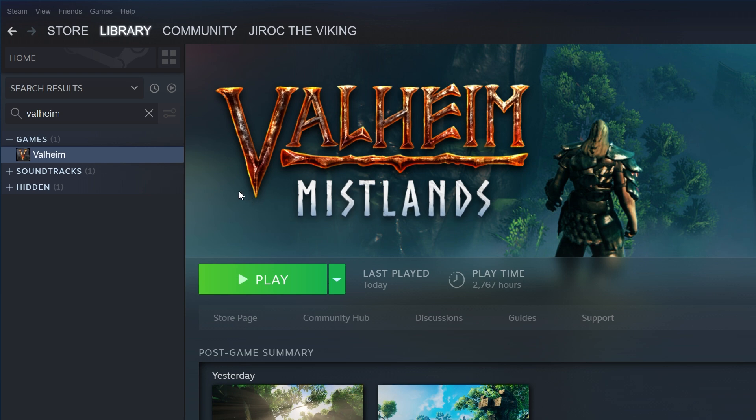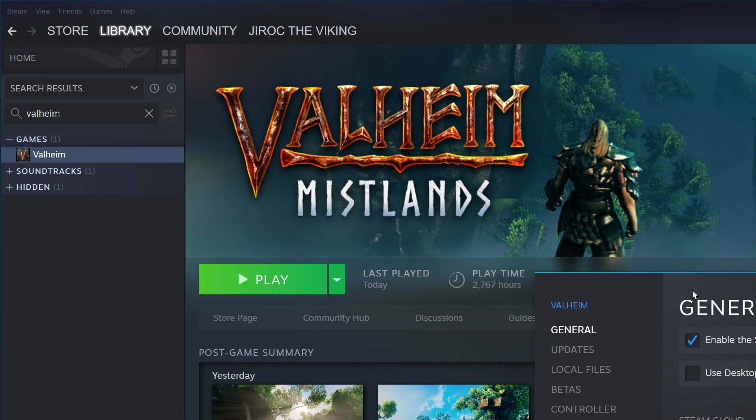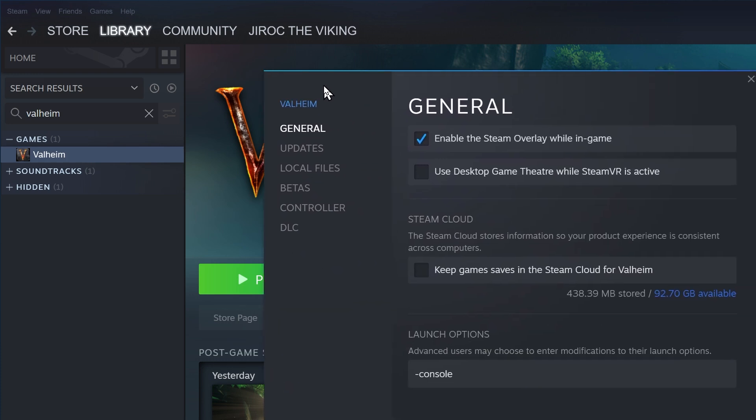You got to first come over to Steam and find Valheim in your game library. You can type Valheim in the search box if you have a lot of games and want to easily find it. Then once you've found it, just right-click it, choose Properties, and make sure that you're on the General tab.